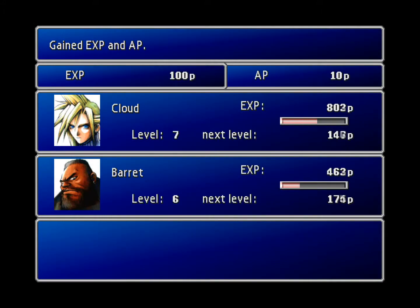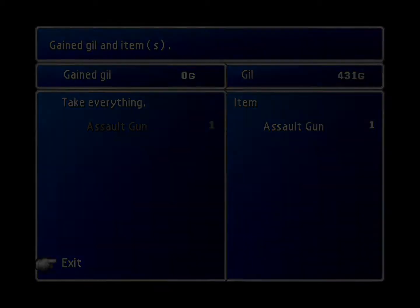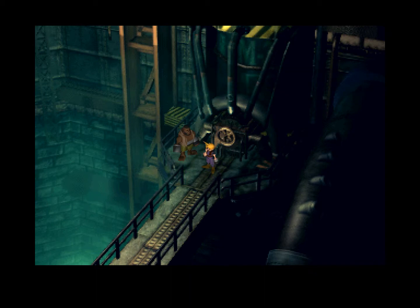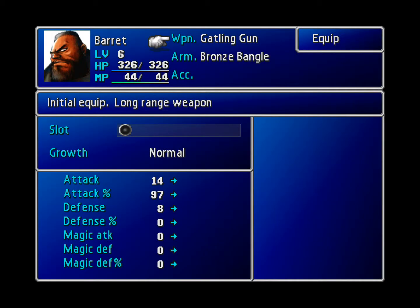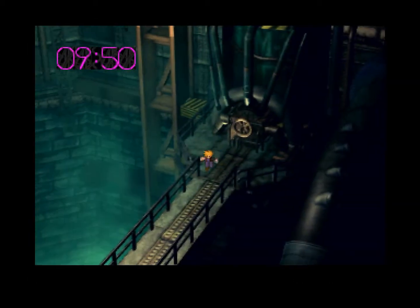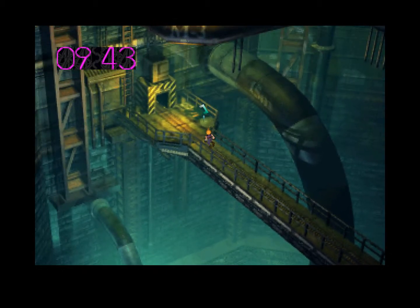We get 100 experience, 10 AP. We're getting an assault gun. Alright, the alarm's going off — shit is going crazy. 10 minutes to detonation. We got 10 minutes — I doubt we'll use all of it. We want to equip Barrett. I'll go over the menu screen a little bit later. Let's run. I'm going to take this moment to save and I'll be right back.